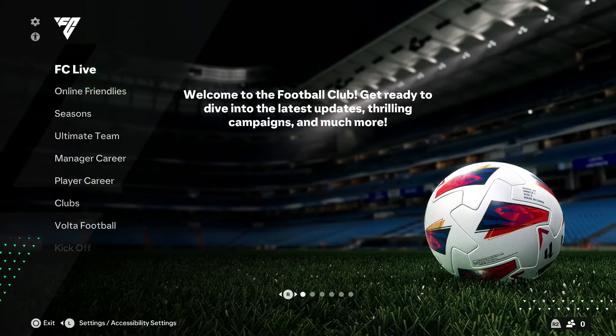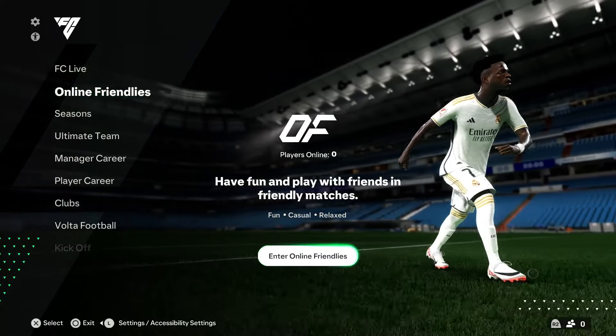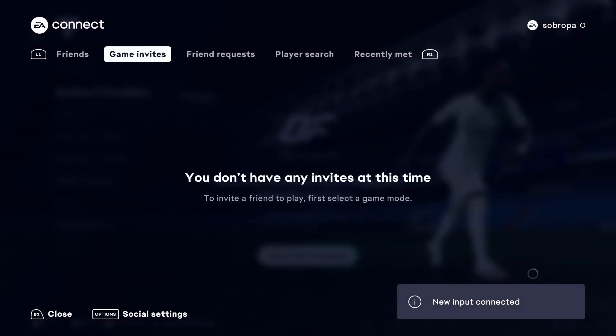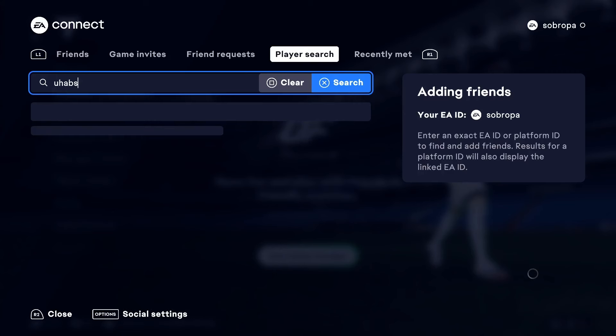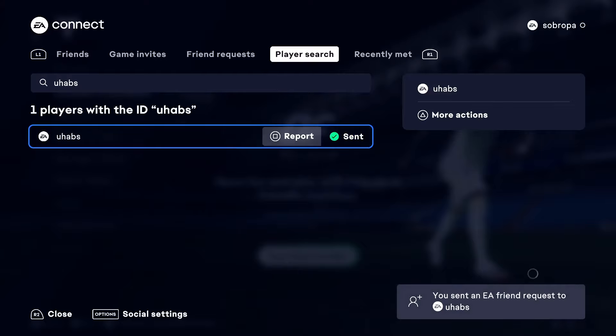Next, we will add friends on FC24 so we can invite them to play with us. In order to add friends, first we need to press R2 if we are on the PS5 or PS4 controller, or right trigger if we are on the Xbox One or Xbox Series X controller. From here, we will switch over to the player search tab. Here we will type in the username of the player we want to add and then select the search option. Once the player name shows up, we just need to select the add friend option.